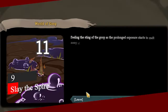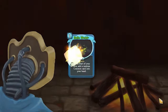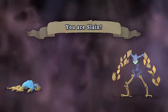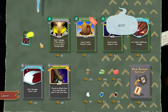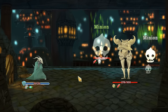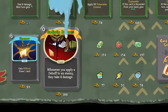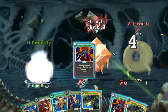Number 9, Slay the Spire. This game is a perfect mix of deck building and roguelike gameplay. It was initially released in January 2019 and was soon considered one of the best roguelike deck-building games. At the start of the game, the player selects one of four characters. Each character has a starting amount of health, gold, and a unique ability, along with a deck of cards with basic attack and defense cards. The player's primary goal is to cross several levels of the Spire and defeat the boss at the end level.